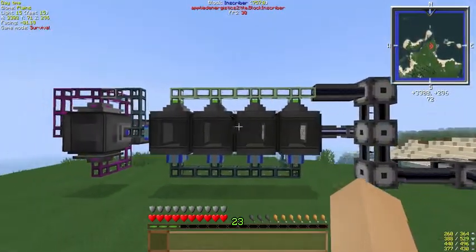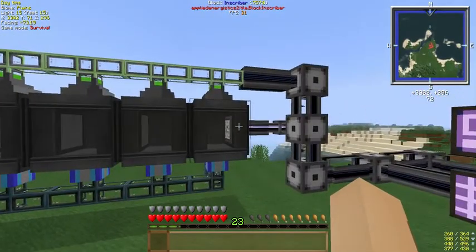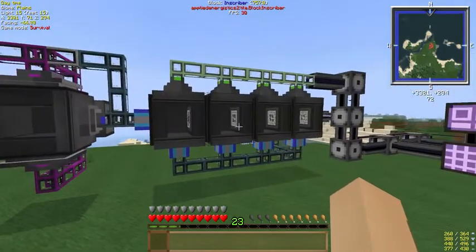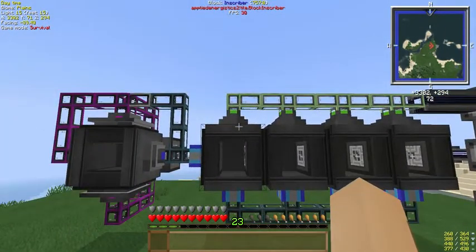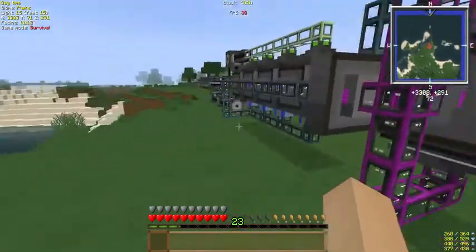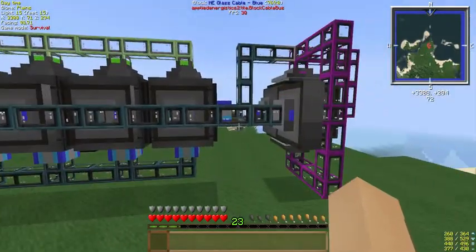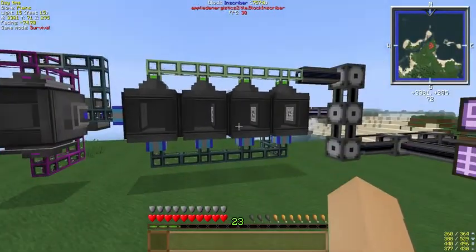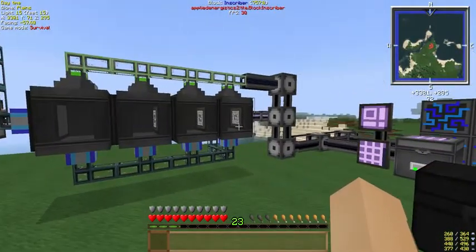Not the prettiest looking thing, but it can all be covered up using the facades. You'll need the five inscribers, import buses, three storage buses, and six interfaces. This build requires you to make subsystems to be able to get it all to work properly.